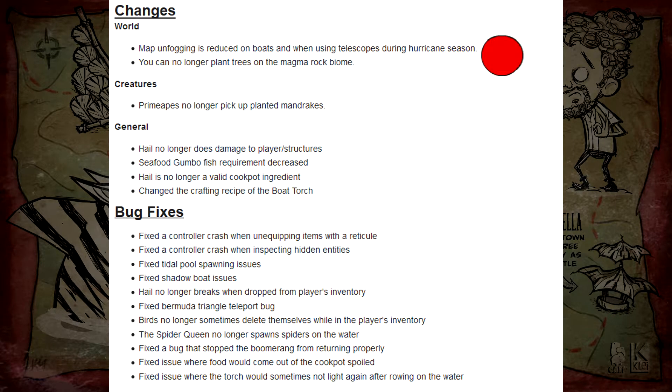Map unfogging is reduced on boats and when using telescopes during hurricane season. I'm kind of indifferent about this change — it's just another hardship added to the hurricane season. They're really promoting the season as the anti-sailing season, which makes a lot of sense. You don't want to be sailing during a hurricane. There's more incentive now to use the pirate hat for increased vision while on the boat.